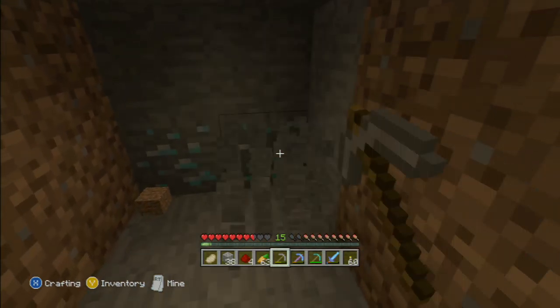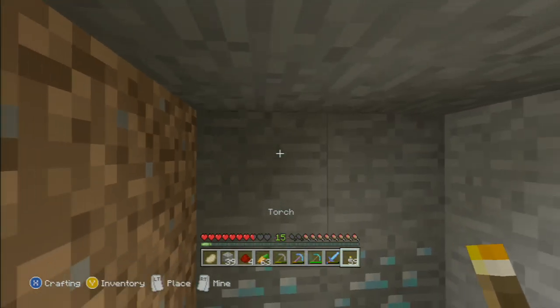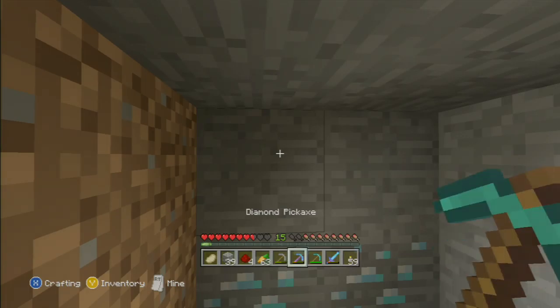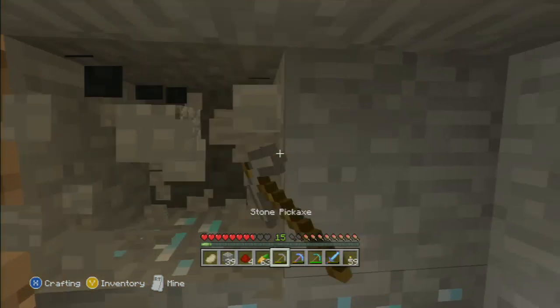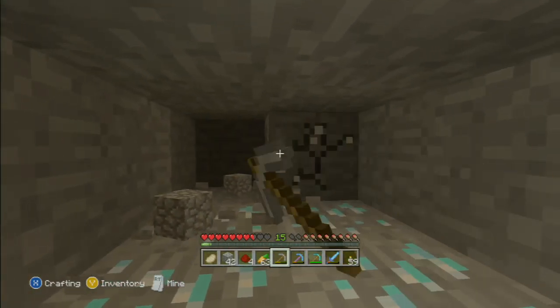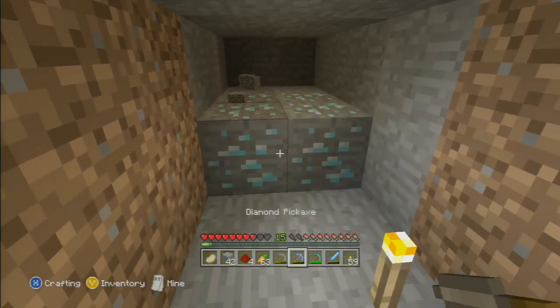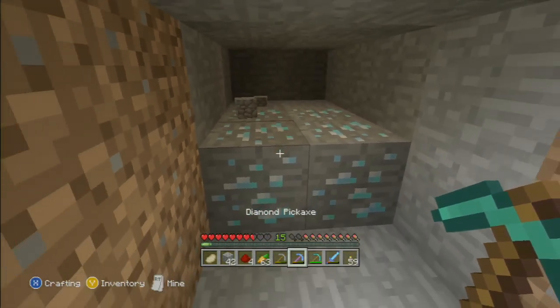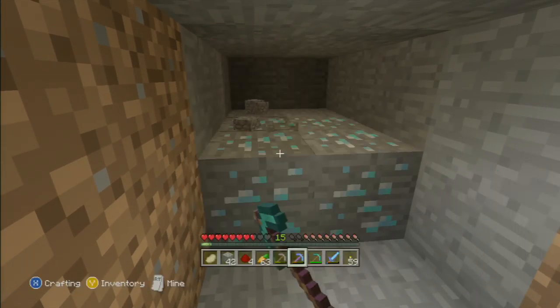I've hit something there. I want to be careful. I do not want to hit those diamonds on anything but the Fortune III pickaxe. Now Fortune III — when you get Fortune III, you might think each time you hit one you get three, but it's random. Sometimes you can get a big drop, sometimes you get a little drop. Let's go here. No diamonds on me.